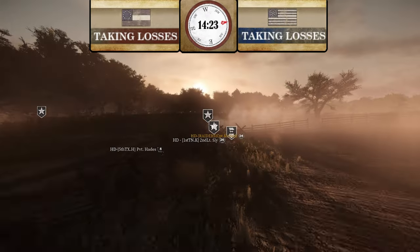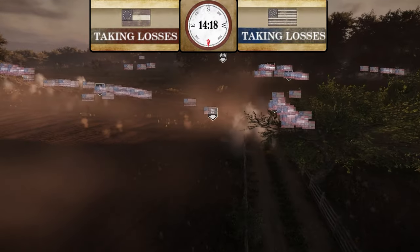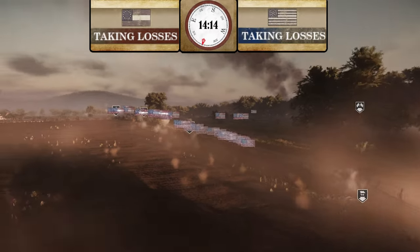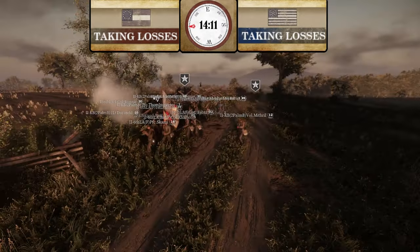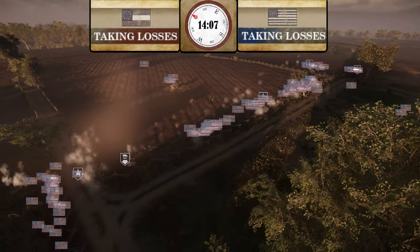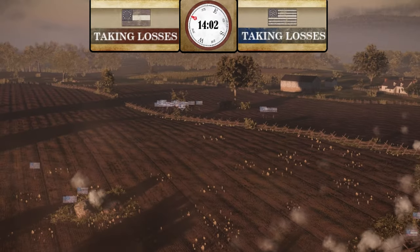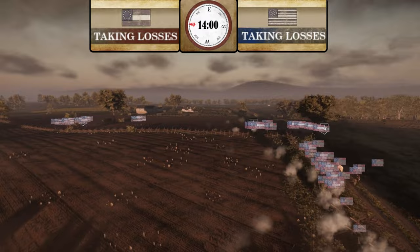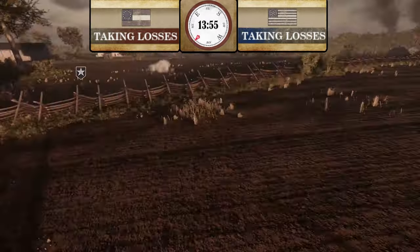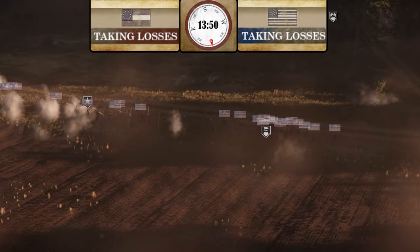Some HD guys are noticing now and starting to move in — getting destroyed by buck and ball. Only a couple of Union guys moving in. The ticket differential is getting bigger again. CSA on top of the hill is starting to move further and further down. Union is looking more and more like they're going to get wiped soon — 2nd U.S. Cav tried to flank guys on top of the hill but took so long that their friendlies are going to get wiped. Just got sandwiched by CSA.